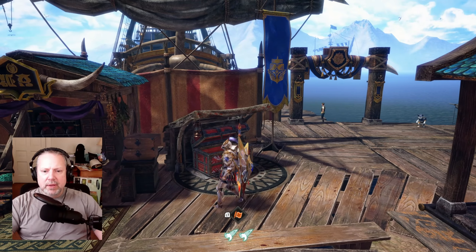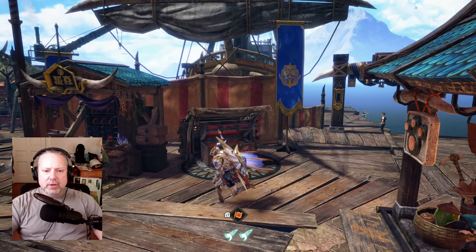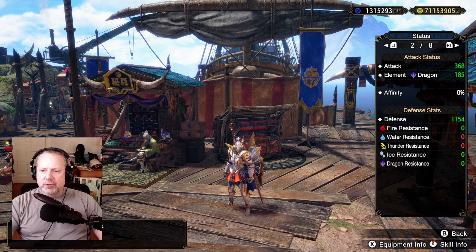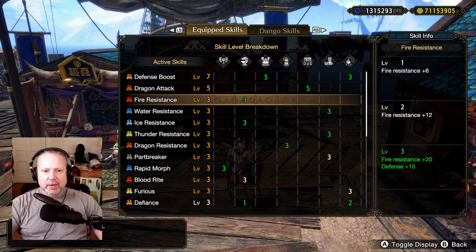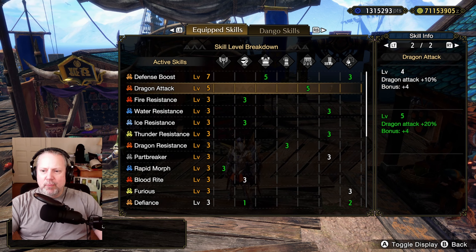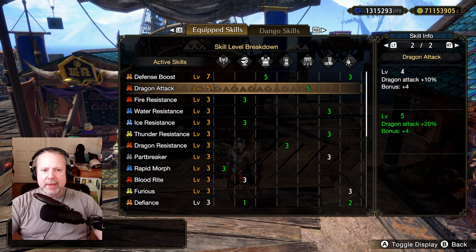Step three: how do we get more element? You might think, let's just get Element Attack Up and we're done. Well, that's a starting point — you're going to get 20% more dragon attack plus an extra 4, so 20% of your base dragon attack, which is really nice. You definitely need this maxed out. But there are other ways to get element attack power, and this is where the really clever stuff comes in.